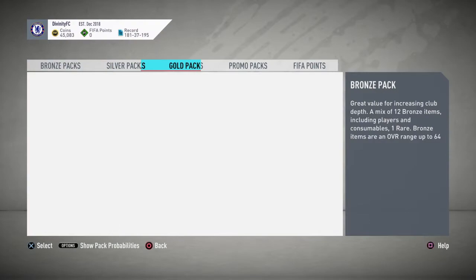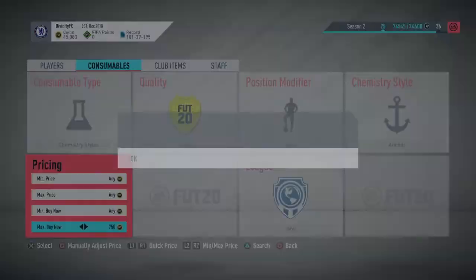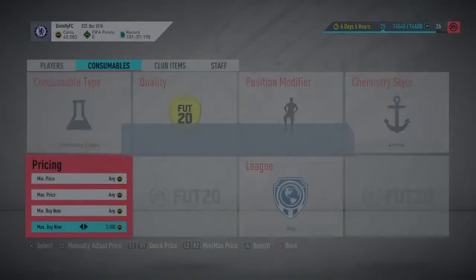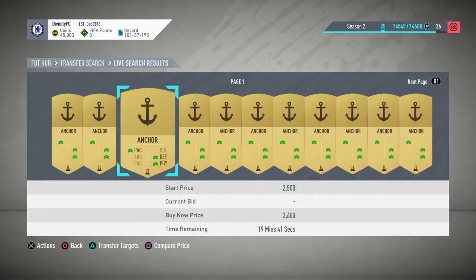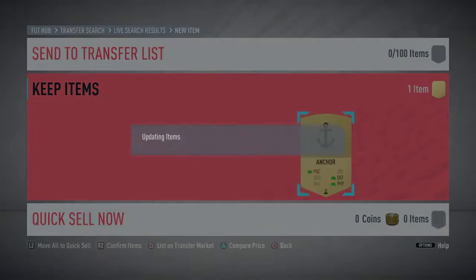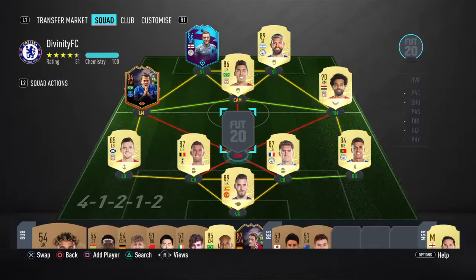I think I'm gonna buy Anchor on him. Let's go get Anchor - chemistry styles, where's Anchor? There we go. Let's see what the cheapest one is because I don't want to waste money for no reason. Alright, let's just get this. Okay, Anchor - let's go. Add it to him, let's add him in our squad first and then add Anchor to him. This loan one I can sell because I don't need it.